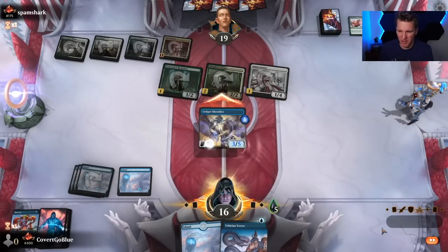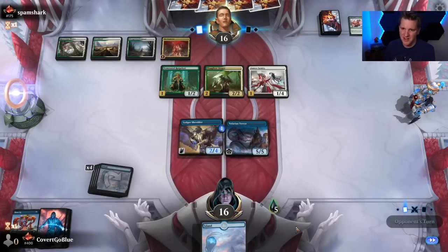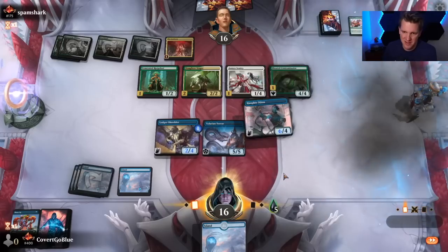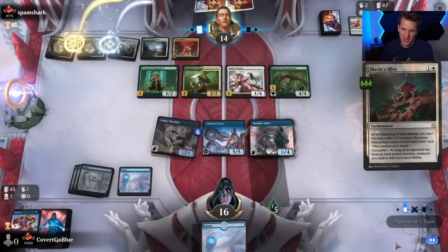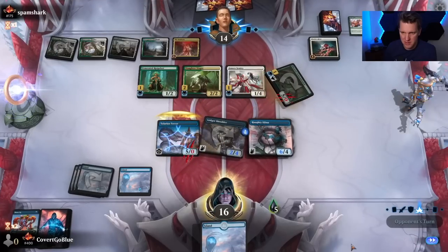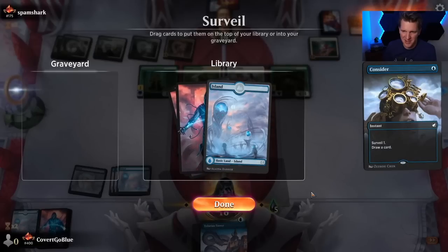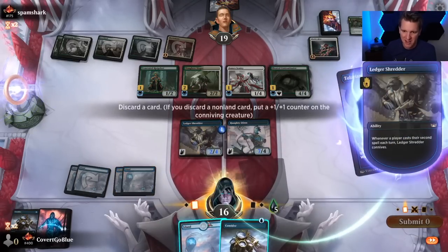Mind blown — but hey, we drew into the Serpent. Let's get that on the field and hold this land for the Ledger Shredder. They got a Contaminator but nothing the size of the Terror. Maybe we're not done quite yet. Gotta clock them — gotta get this game over with, but we've used all the Shore Ups so no more tricky vigilance. There's a Hive — they all have lifelink. We're lucky though; they did not have a way to save it. But they do have another one. Where's Flow? We need Flow — every land is going to be in the graveyard. We're drawing every land in our deck right now.